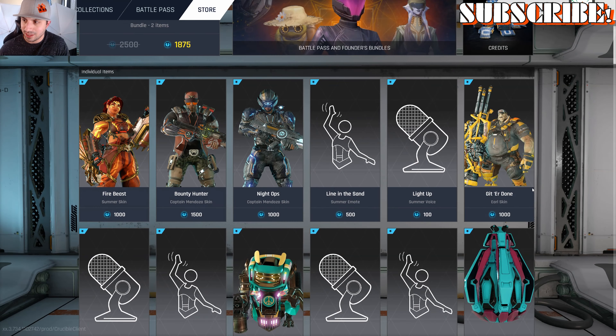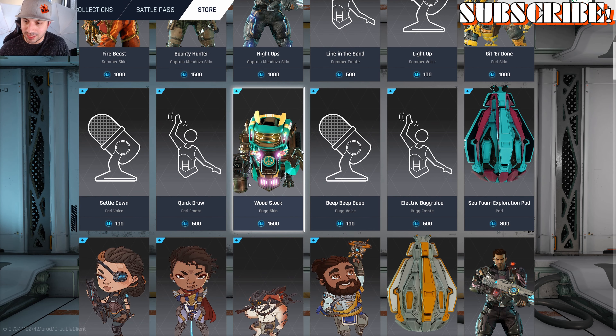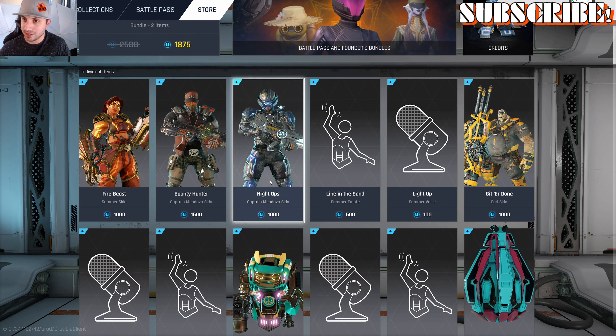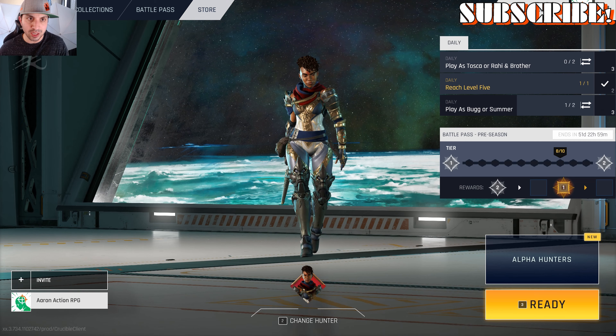Here's the actual store for the game — this updates every single day, some things will be on sale. It's interesting: if you wanted this bug skin 'Woodstock,' and that skin looks pretty cool, if you're a bug player it costs you 1,500 credits. That's more than the entire battle pass, which is like 15 bucks. So $15 for a skin — I know the prices are ridiculous.